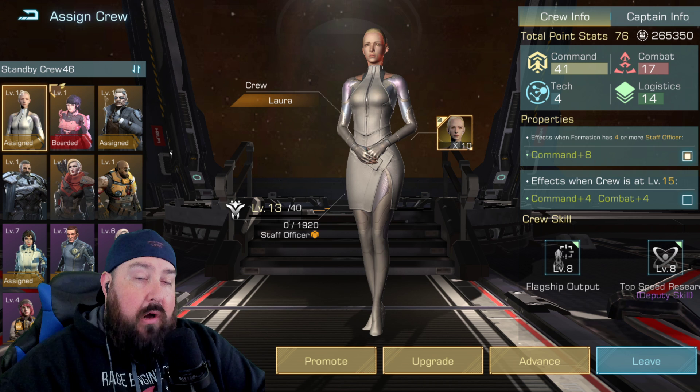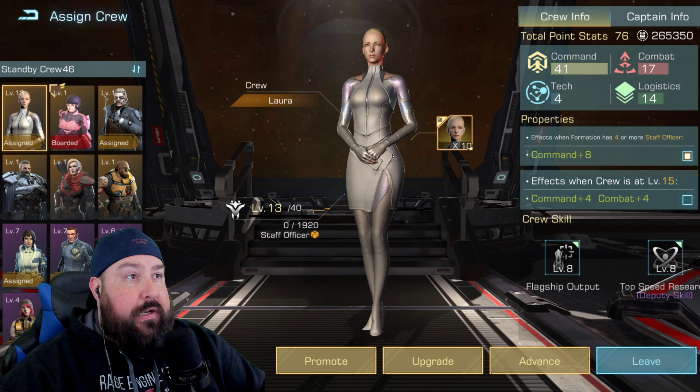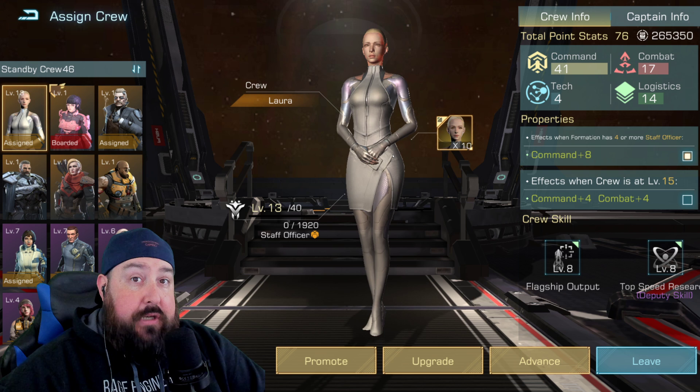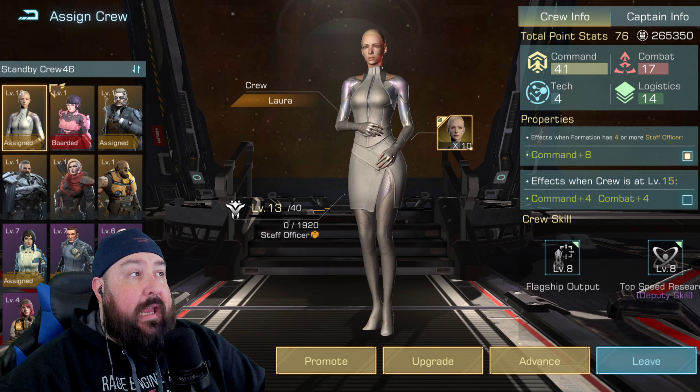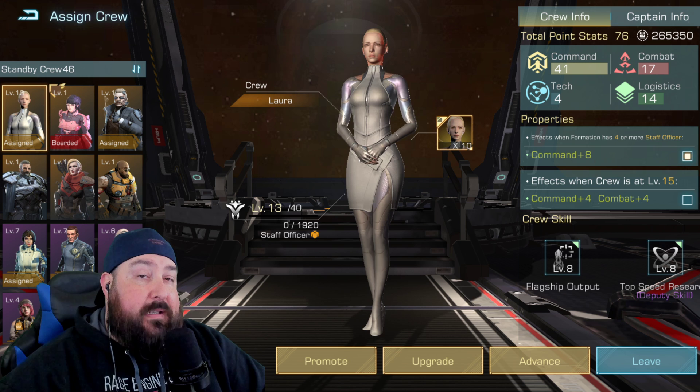The faster you're doing these things, the faster your account will grow. There are six crew members I want to show you that will help you do all of those things the best way this game can. First off, number one is Laura. When you start the game, you have the ability to unlock her by doing just a quick recharge, and it's very inexpensive. I would recommend doing it. She's probably one of the best commanders or crew members in the game just based on account growth.